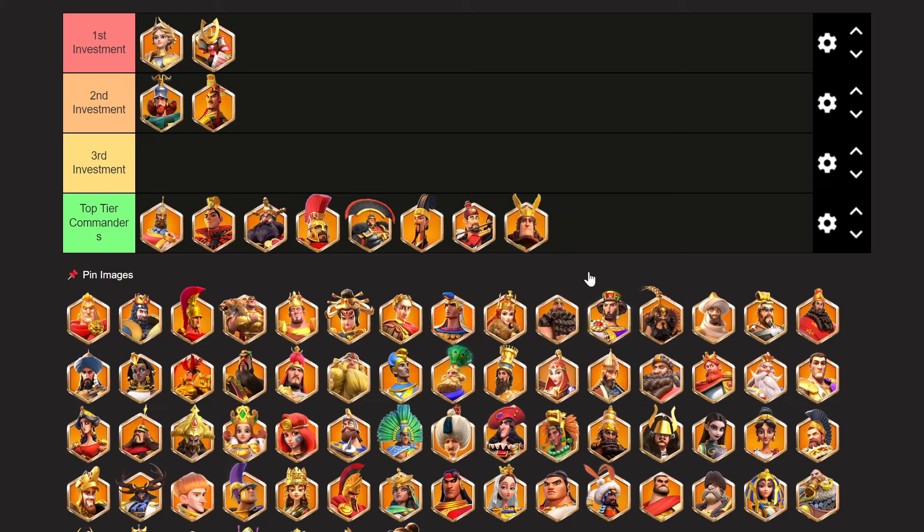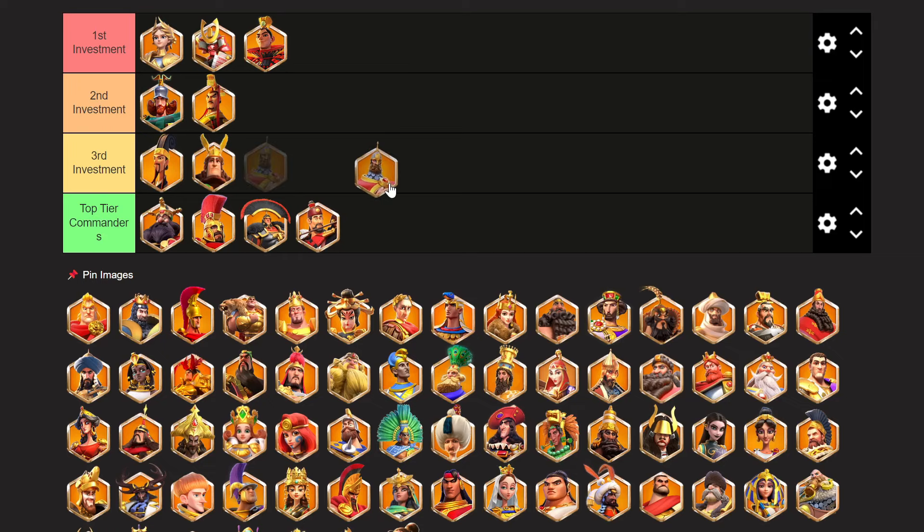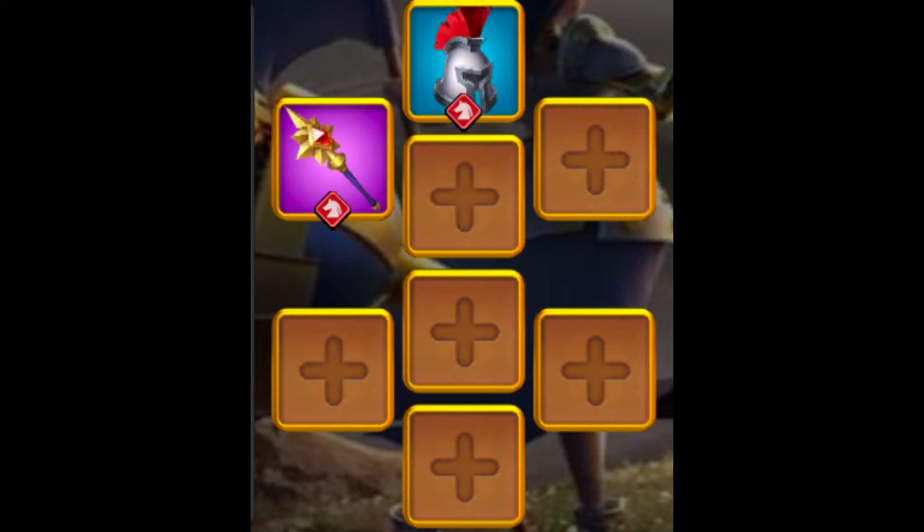So here's my personal plan on the restart account: start KVK 3 with one march — John Prime and Minamoto — then expand to two marches with the infantry wheel using Wallace and Liu Che. Then save for the next best cavalry commander to pair with John, and spend the remaining sculptures on the current best archer march at the time, on the first fighting day of KVK 4, which is the first Season of Conquest. Now that we've covered commanders, let's discuss the equipment transition for our marches.